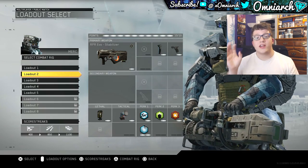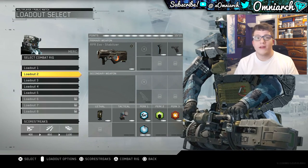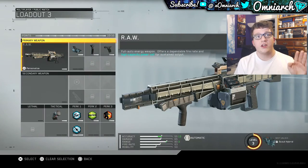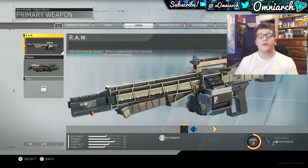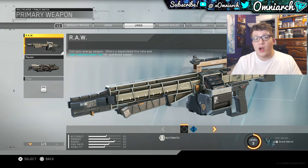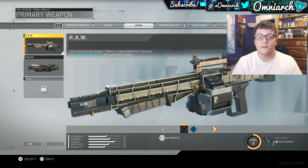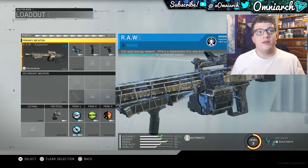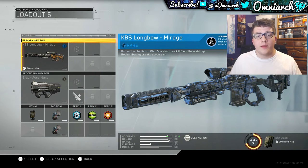Now I want to go over a couple other guns that are really good so far, in case you don't like the RPR Evo or it doesn't fit your playstyle. The RAW is a really good gun — it's the first light machine gun you get. A friend told me to use it when I was having trouble early on, and it's surprisingly good. It kills really fast and is definitely better for medium to long range engagements, but there are maps in the beta where it's just better all around.